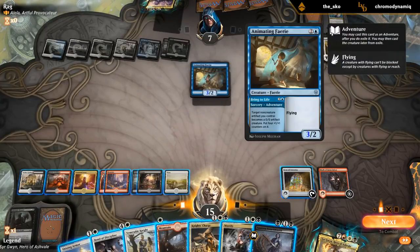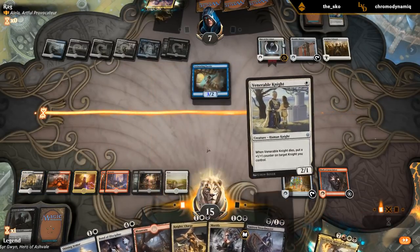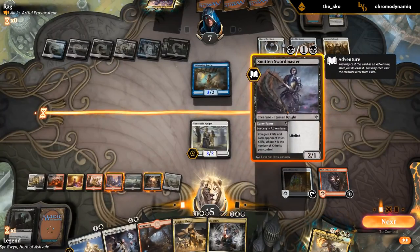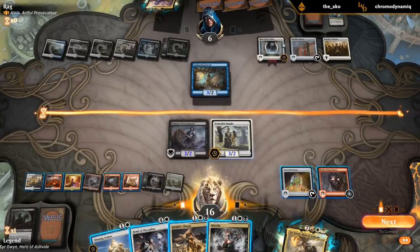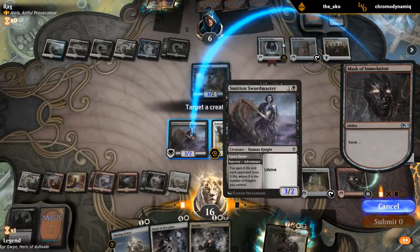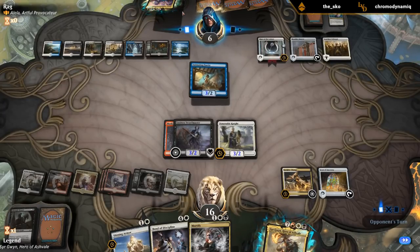Our opponent got an Animating Fairy pumped by the banner. We need to rebuild the board to get in lethal. The sequence is to play a knight and drain them — we sadly didn't pick up Mortify earlier, otherwise we could have dealt with the Conclave Tribunal. We're set up for lethal next turn with Bond of Discipline. If they replay their commander they might feel safe, but then we hit them with Bond of Discipline.